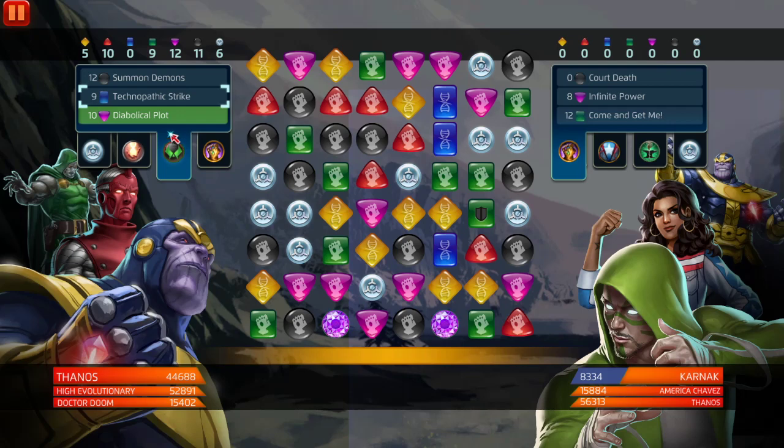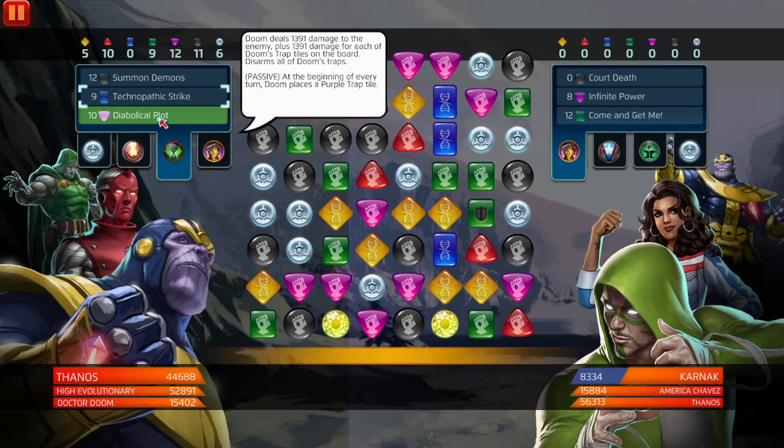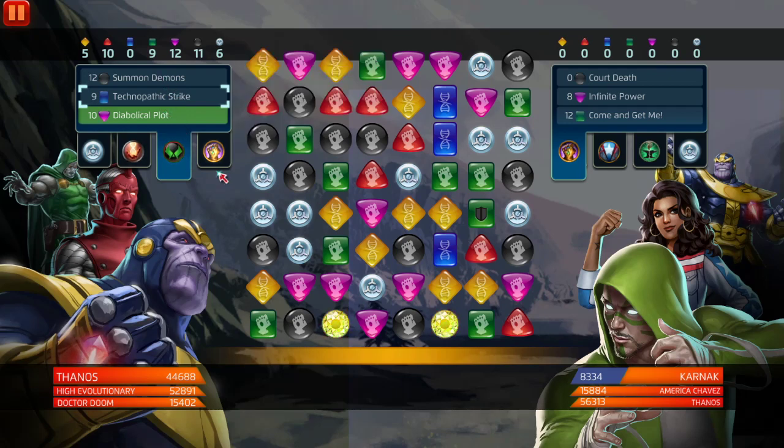Another thing — Diabolical Plot: you match purple but you create purple trap tiles. Come on! 1,000 AP: Doom deals 1,391 damage to the enemy plus 1,391 damage for each of Doom's trap tiles on the board, and disarms all of Doom's trap tiles. At the beginning of every turn, Doom places a purple trap tile. Blue on blue, purple on purple — it makes no sense. Maybe a 5-4-4 build, or 3-5-5? They need to rework about 80% of these three-stars.